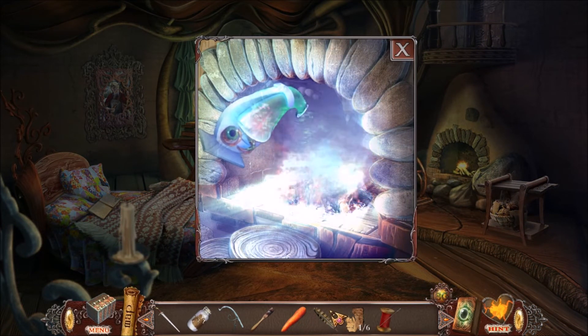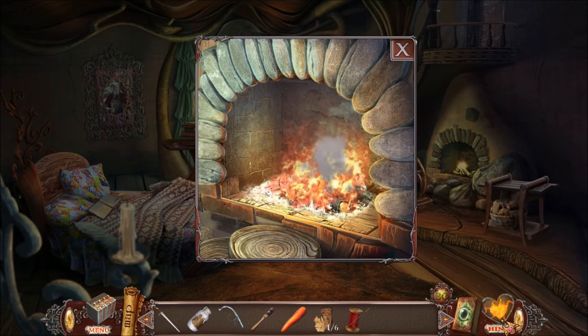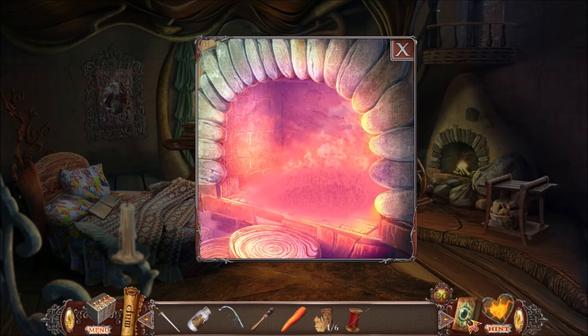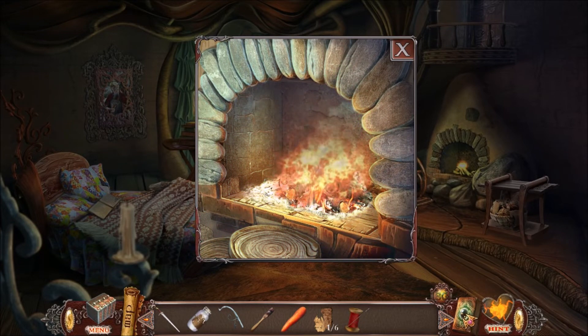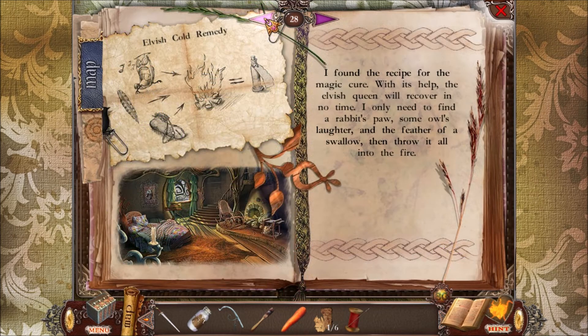Owl's laughter - that was one of the items. And the recipe - the feather. Another item. What was that third item though? I think it was a rabbit's foot. Here it is. I found the recipe with the magic cure.